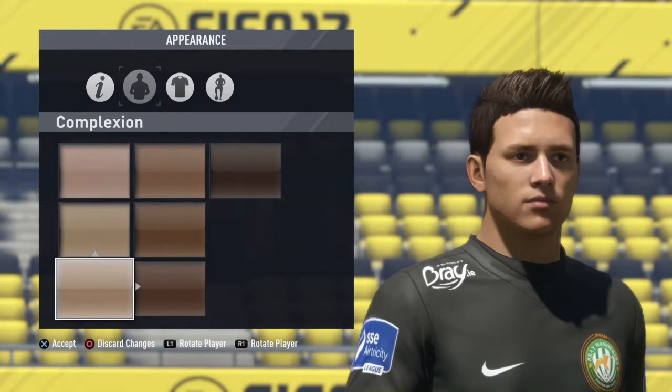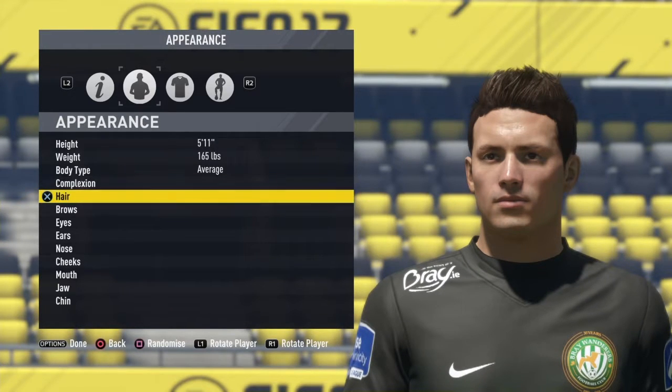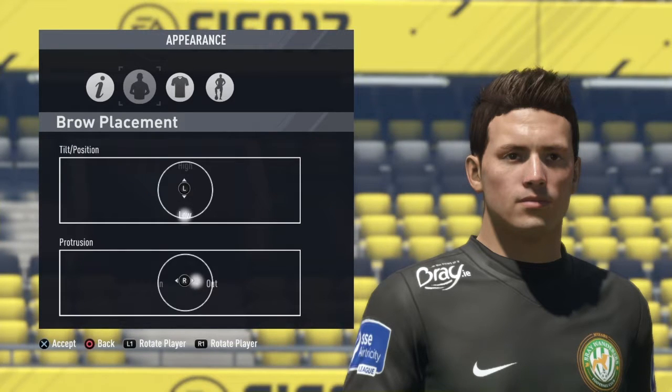For complexion, have it on tan — he's not that pale so just have it a bit tanned. And then for the eyebrows, have them low and a bit out.